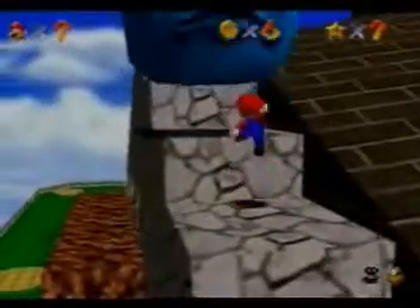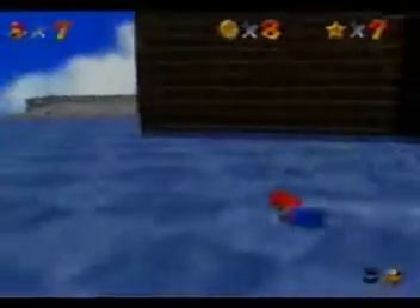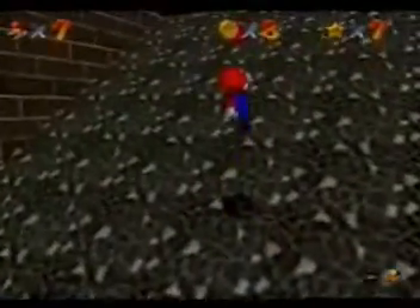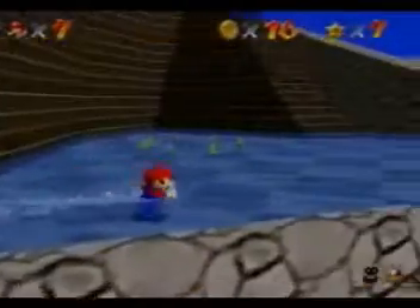All right, so let's jump through this. We get on top of all these things — blocks, I don't know — and we're just getting the damn red coins. This one's a little tricky because you can't just run up there. You just need to keep jumping, jumping, jumping. There we go. And we got this third red coin.